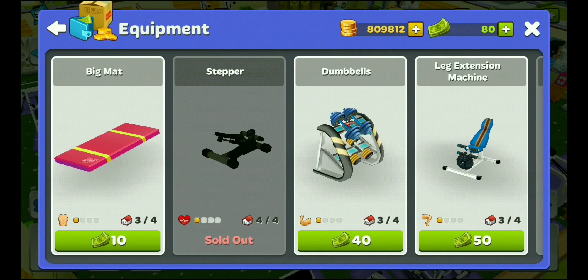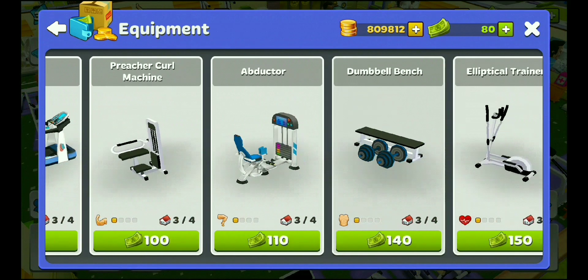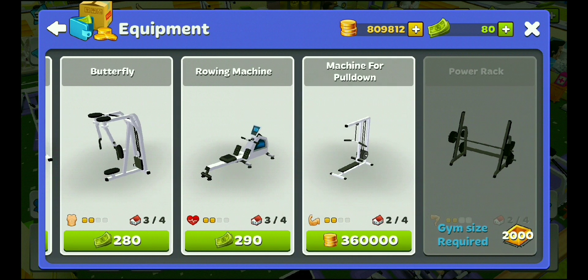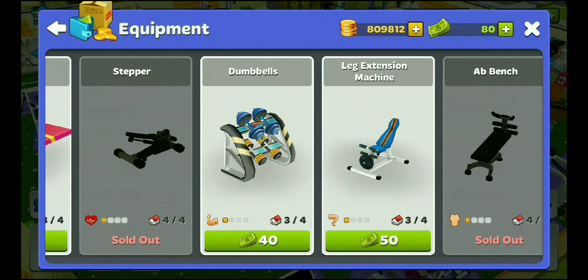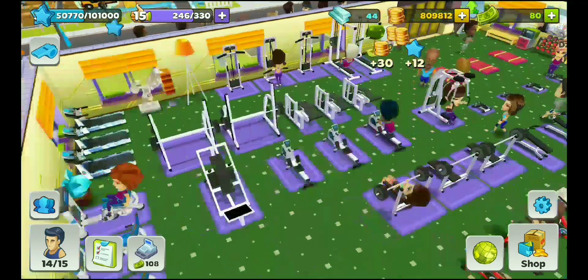Each item — equipment — you can buy a maximum of four times. After three it requires cash. Some equipment I can still buy with coins, like the lat pulldown machine and power rack. Each of these machines is used to develop specific muscles like triceps, thighs, chest, and other muscles.